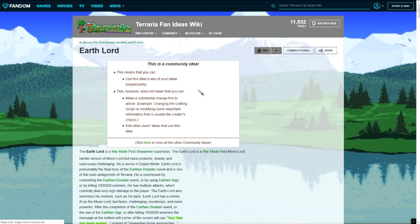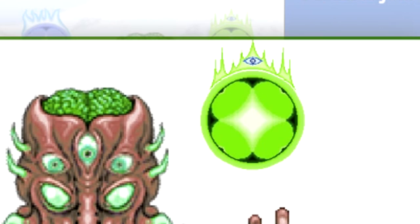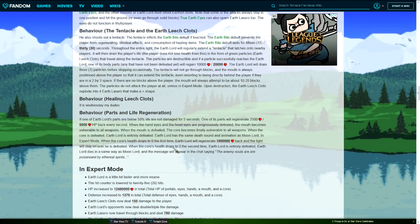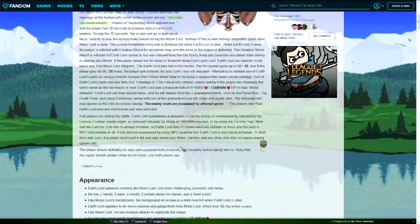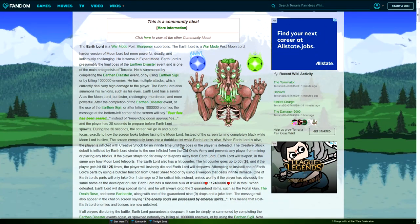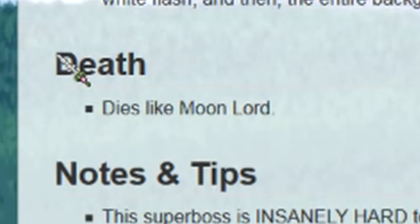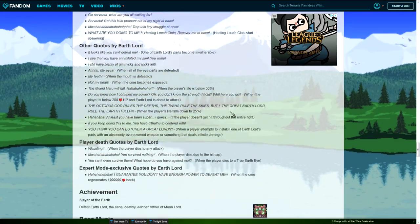Let's check out Earth Lord — look, he's got the Illuminati right there in the top right. This one's kind of ugly if I'm being honest. I'm not a great spriter or anything, I've done a couple of pixel art things before but I'm no pro, so I guess I can't really talk. I like this right here — 'death dies like Moon Lord.' They even got quotes for the Earth Lord.